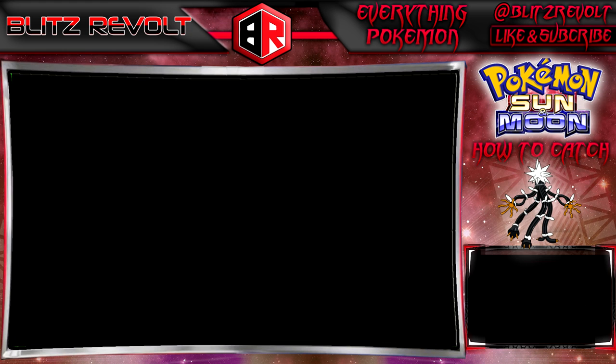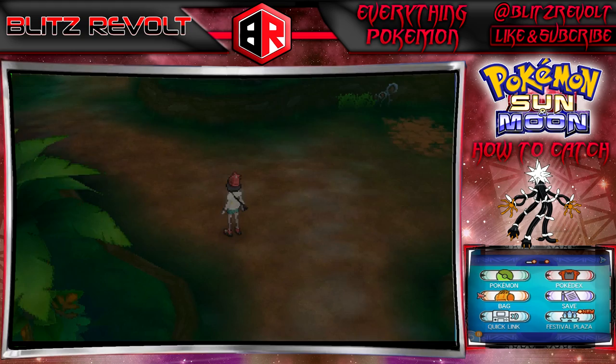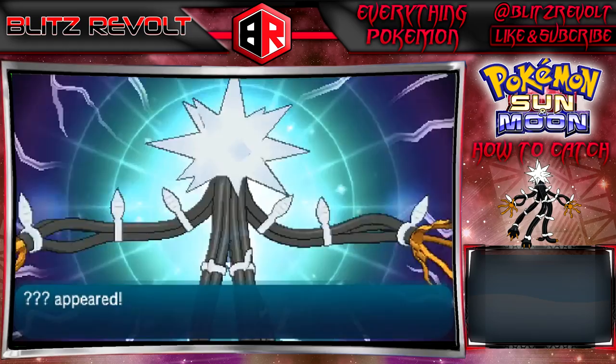At this point you might want to put on your Repel. Make sure that you have a Pokemon below level 65 so you have a better chance of having Zeraora pop up quickly. Head on over to this patch of grass right here and run around a little bit. If it doesn't pop up right away, give it about a minute or two.